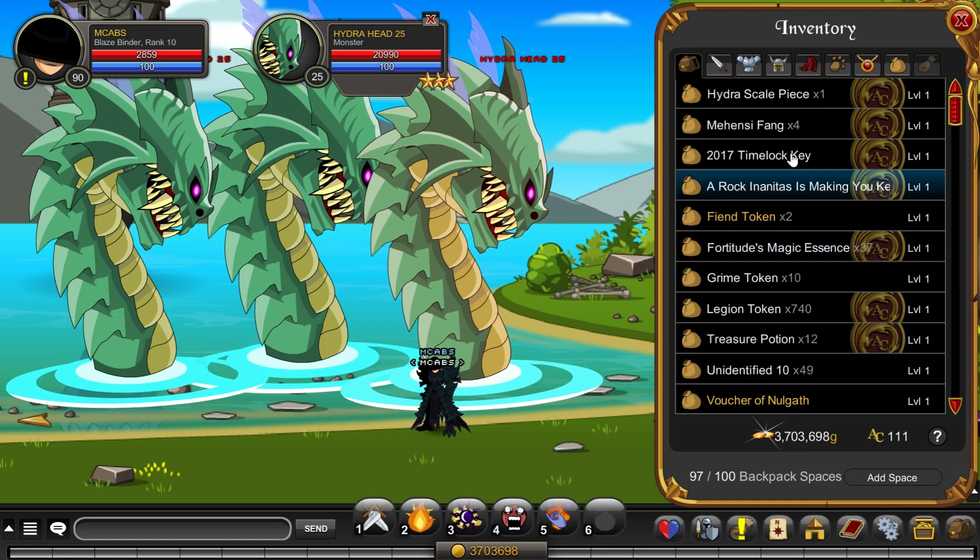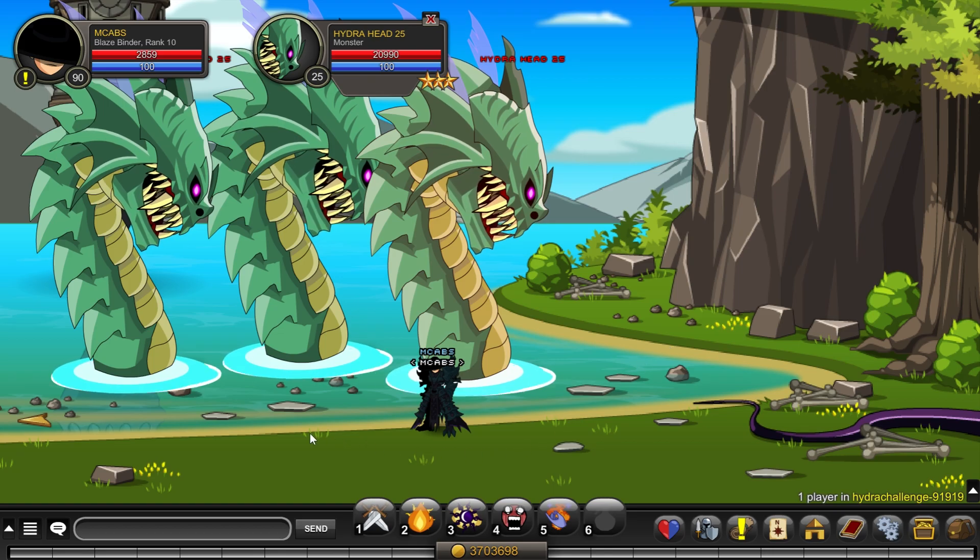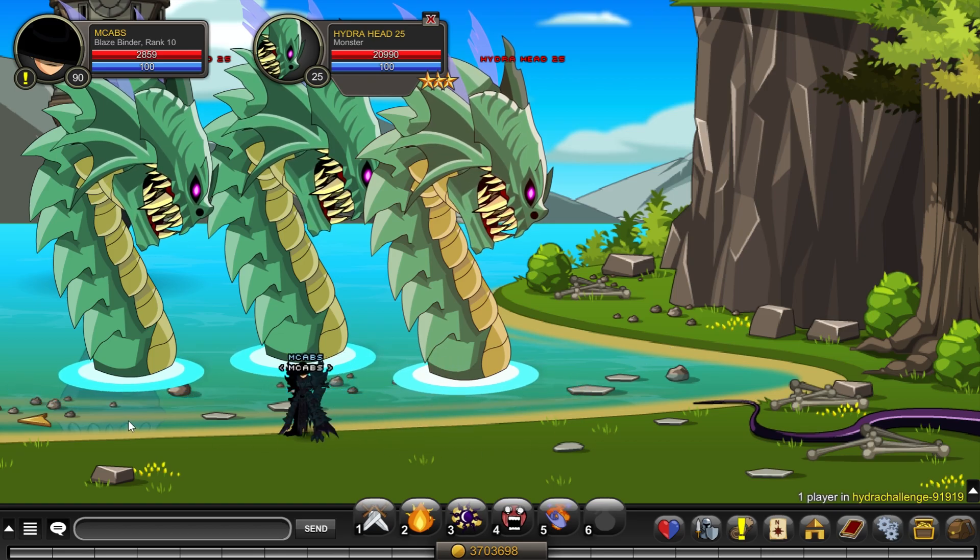This one has around 20k HP. They drop something called the Hydra Scale Piece — every time you kill one it's a 100% drop rate, and you need 300. I'd say it's a bit difficult to farm, but it's definitely worth it. I think the armor looks really awesome.